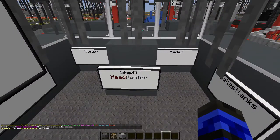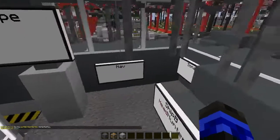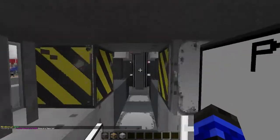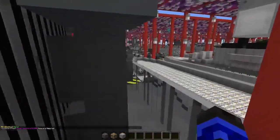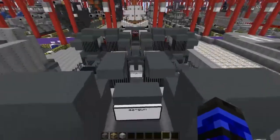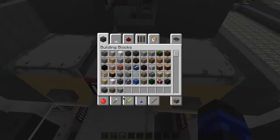Ship B — Headhunter. You don't need the Ship B sign, it's not that big. Sonar, radar, ballast tanks, nav, and a periscope. I hope there's torpedoes. Buoyancy and radio — good, all spelled correctly. Great view out the back. Flak — I think that's what this is.